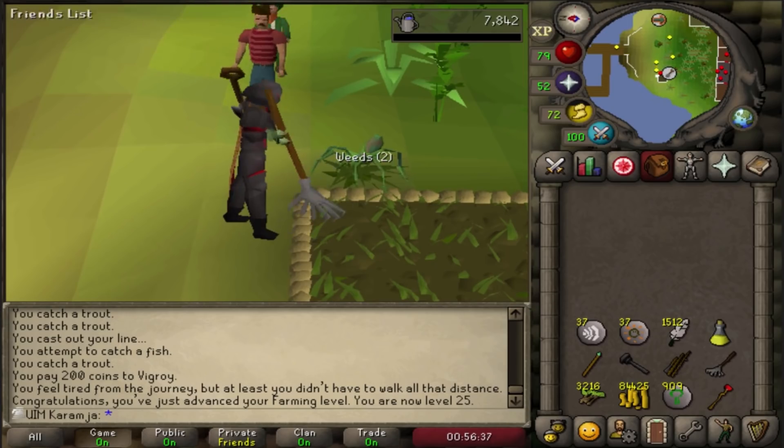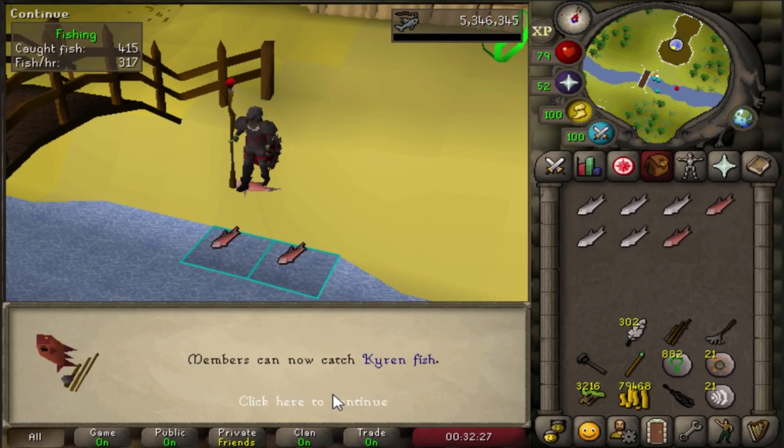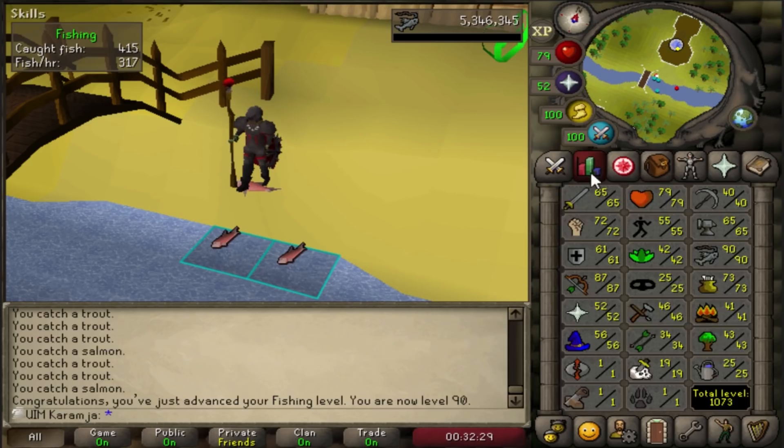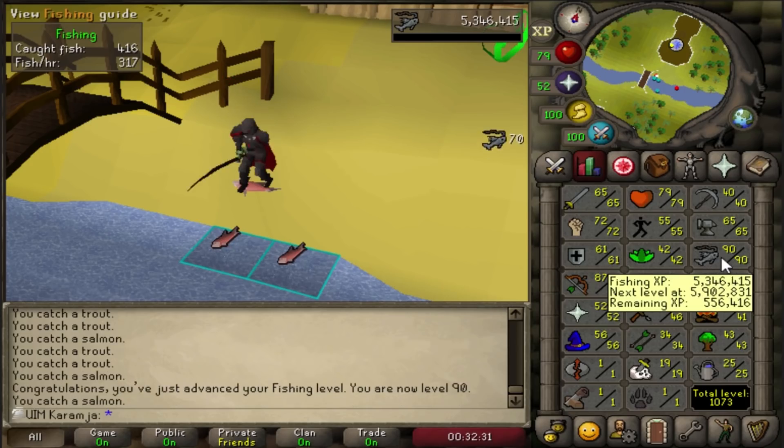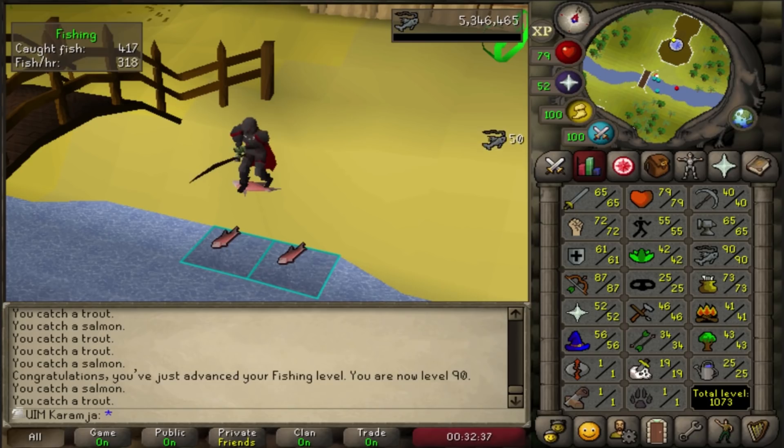We are almost there. 90 fishing on the Karamja Only hunt - my highest skill as well. Look at that, that looks absolutely beautiful. I think I'm going to take a break from fishing and go work on woodcutting after we get the axe.